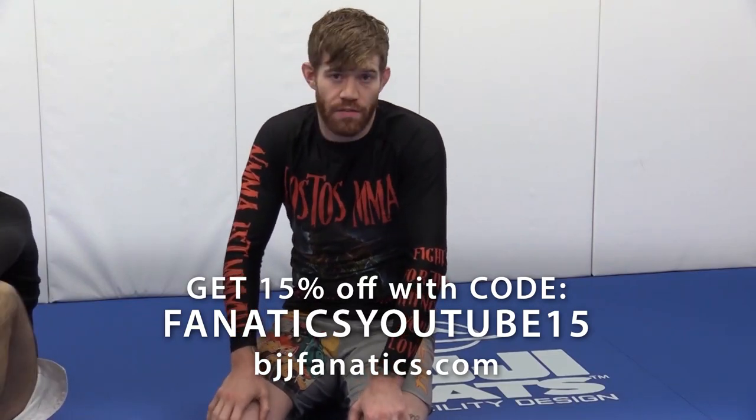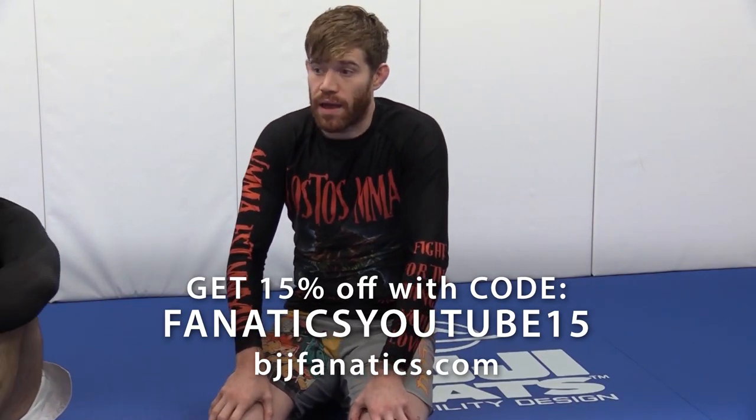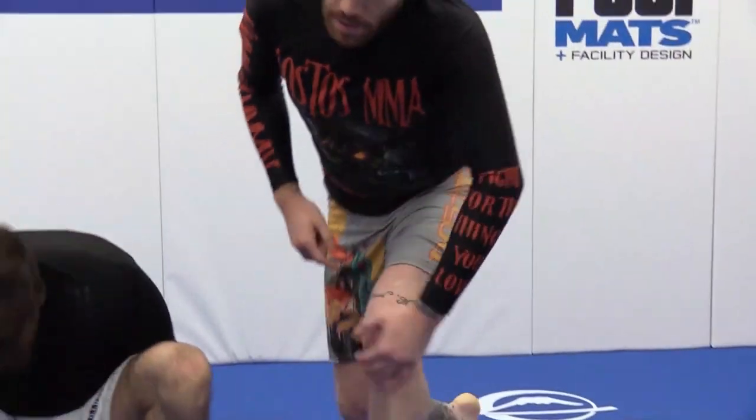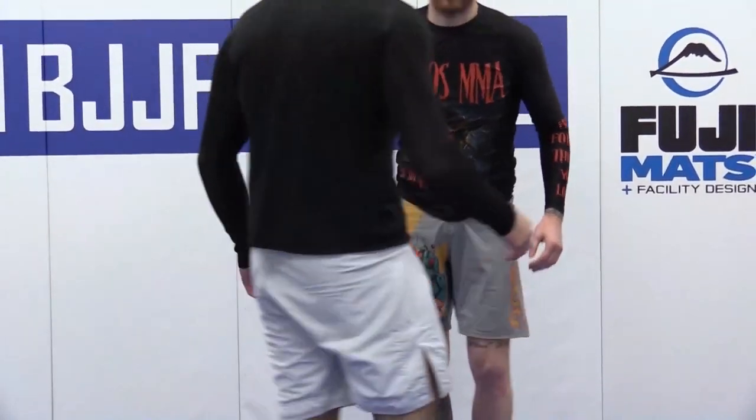Alright, so this one we're gonna hit that modified Uchimara and they end up getting up to a good turtle. The guillotine just doesn't work this time — maybe they're just not giving us the space to try and slide that knee in. So we're gonna block that arm so as we spin they don't try and catch a single leg or anything, and we're gonna spin off to the back to hit a series of different attacks.